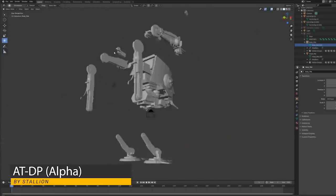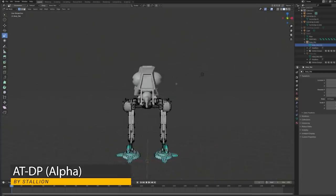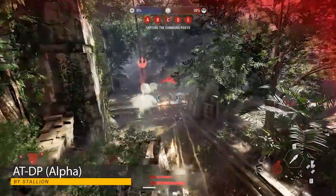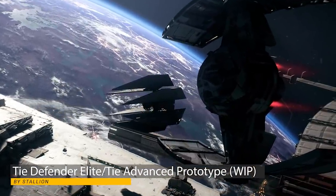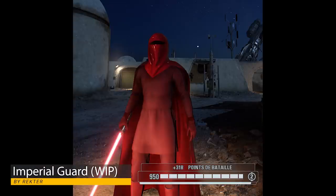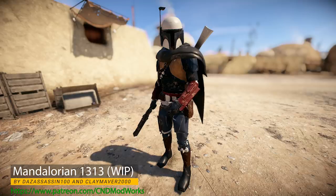Now the first work in progress is the ATDP. Some of you were asking about an old ATDP work in progress that was dropped, so I asked Stallion to make one and watched him make this from scratch. 24 vertex groups over the AT-ST and it's now a playable alpha mod, though it's currently untextured. He is also working on a TIE Defender Elite and a TIE Advanced prototype. Victor is working on Durge from the 2003 Clone Wars TV show and Rector is still working on his Imperial Guard.